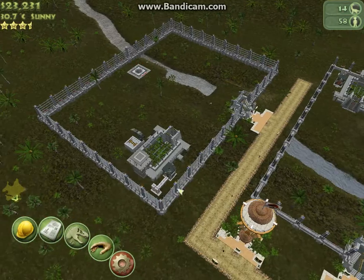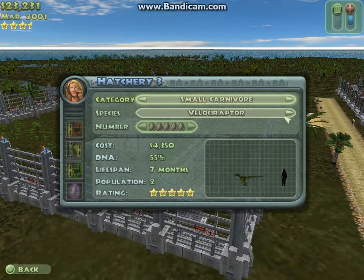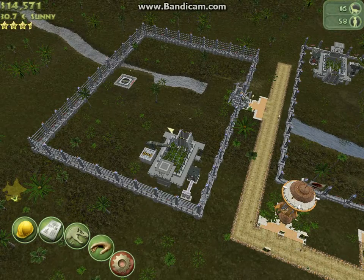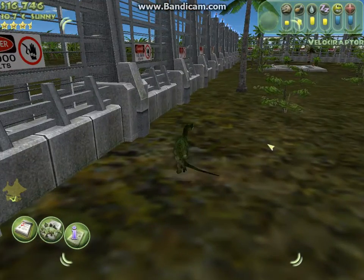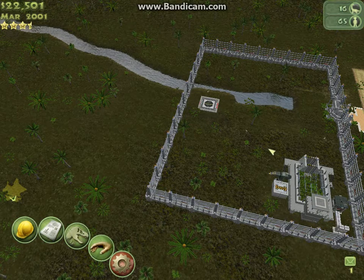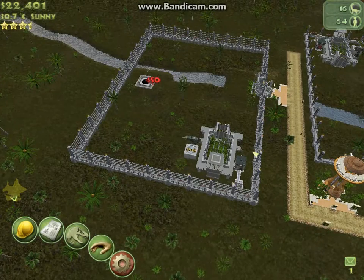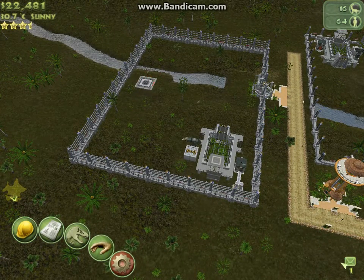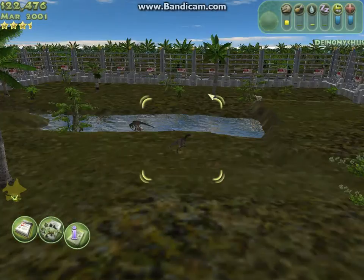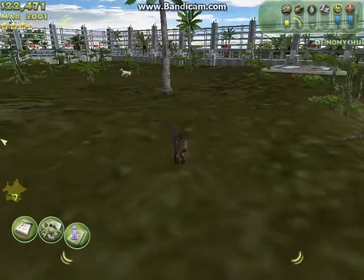We've got Deinonychus. These are cool — oh wow, they look just like the Velociraptors from the film, which is quite true, because the Velociraptors in the film were actually Deinonychus. Velociraptors are really small. Deinonychus was bigger, and they just changed the name because it wouldn't really be exciting if they just said 'oh look, there's a Deinonychus.' Velociraptors just sounds a bit scarier or something. That's what I've heard — I haven't made that up. Oh wow, they're cool, they look just like the Velociraptors from the film.